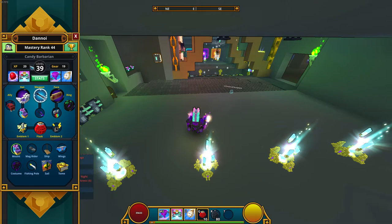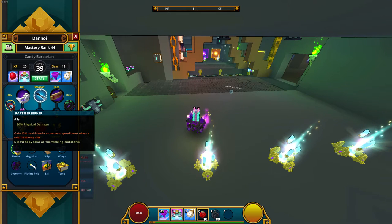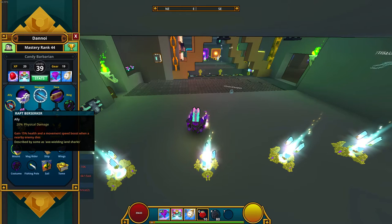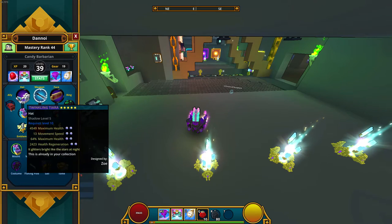I start off with my ally, it's a Rat Berserk. It's very good for Candy Barbarian since if you kill somebody you get 50% health and a movement speed boost when a nearby enemy dies, which means you get faster attack speed too. That's why I chose that.